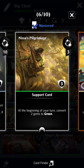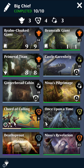For lands, we've got Castle Garenbrig, we've got Gingerbread Cabin, and Nissa's Pilgrimage — just all green conversion. I know that the Pilgrimage is not a land, but it's a support that's converting for us.